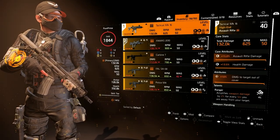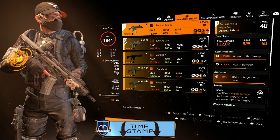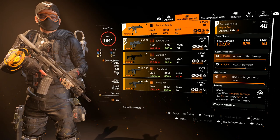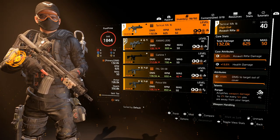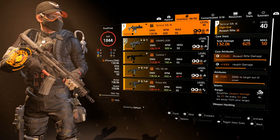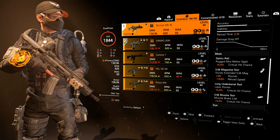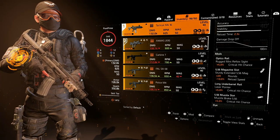Today we're gonna talk about one of the most underrated assault rifles in the game: the Tactical MK16. This AR has one of the lowest RPMs in the game but has a lot of advantages over the other ARs. It has a pretty high base damage of 132k on a full red build, an RPM of 625, and is one of the most consistent ARs with high accuracy and stability, with a damage drop-off around the 30 to 40 meter mark.